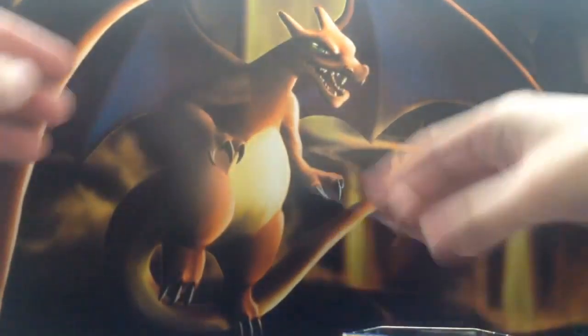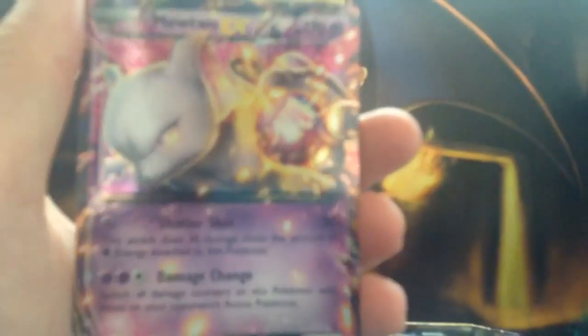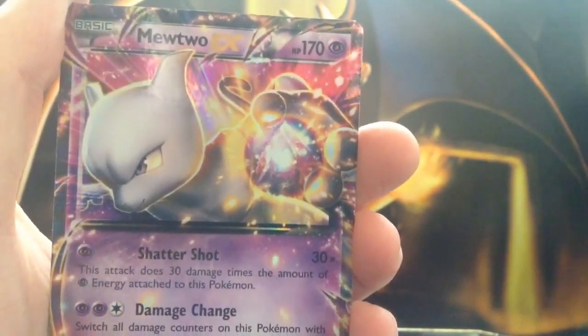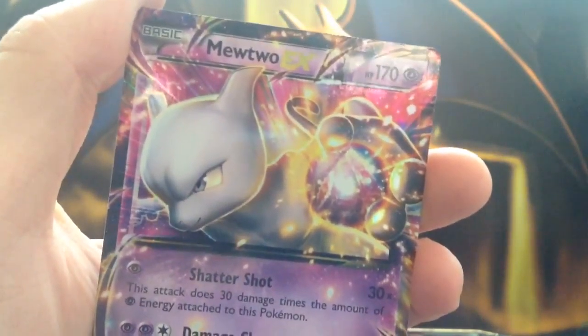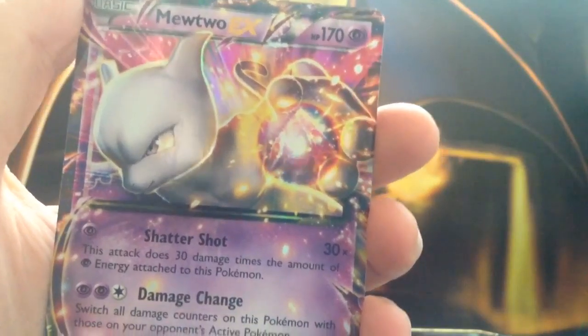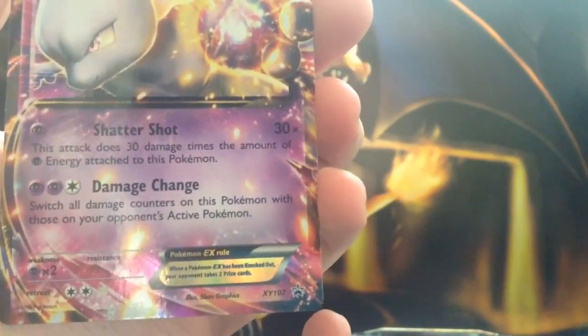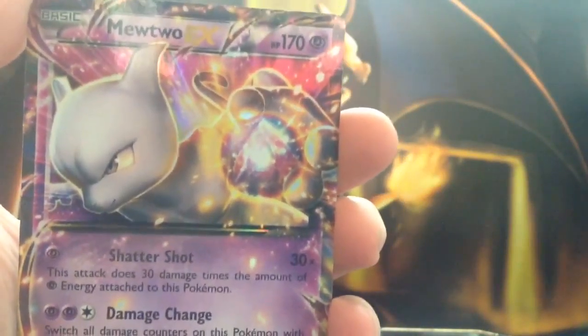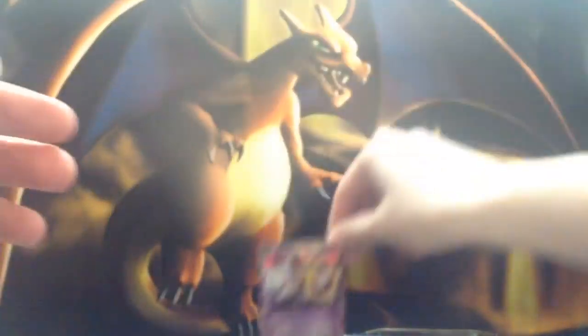We shall start off with the promo card of Mewtwo. Nice looking card — there's a sly grin on Mewtwo's face because he's about to attack someone or something. This is promo number 107, and it's always nice to get a guaranteed EX.